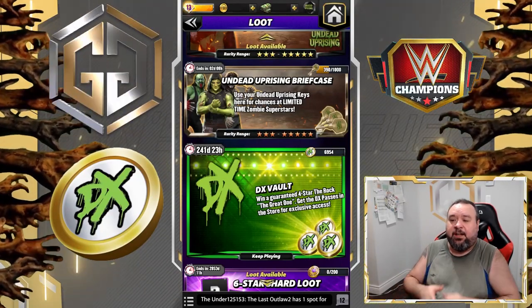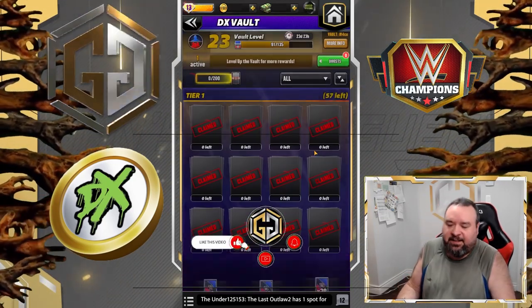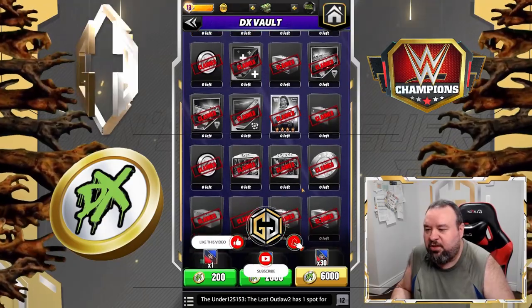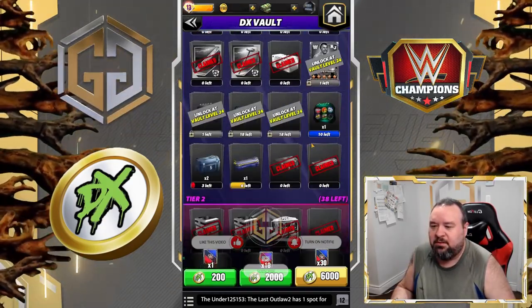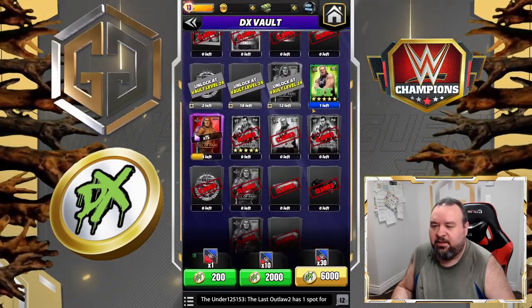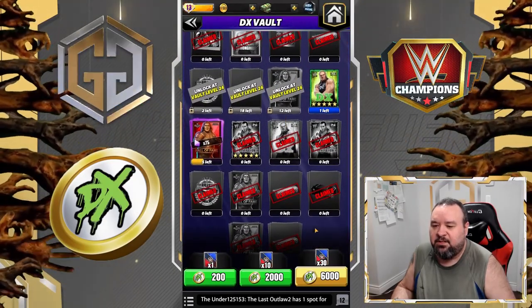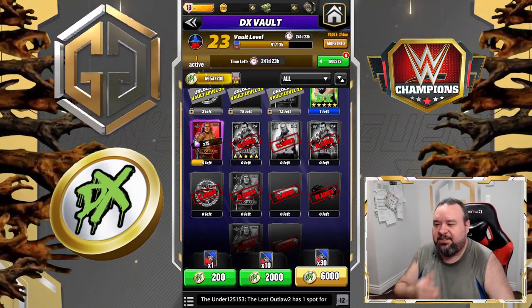Hello, G-Nation! Time to do some more pulls on the DX Vault, see if we can get that Triple H Fuse. There it is. So, 30 pulls, 6,000 DX Coins. Let's do this.